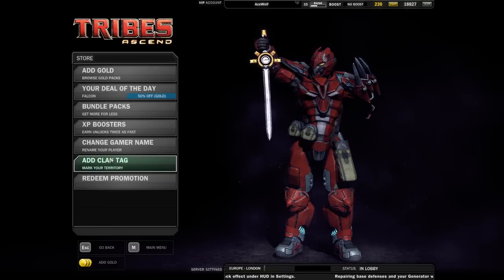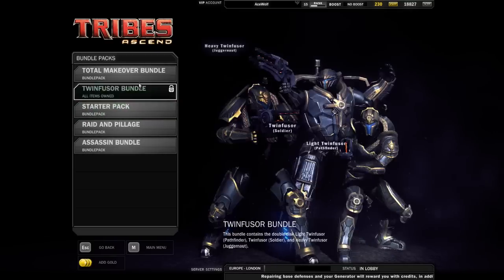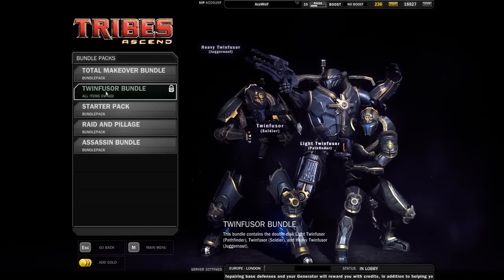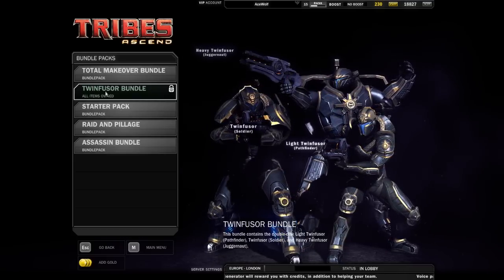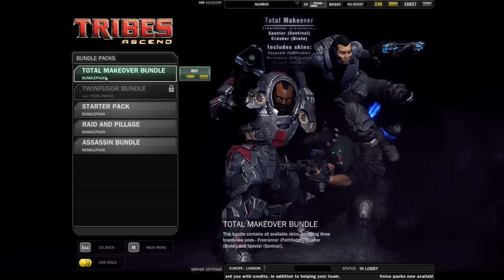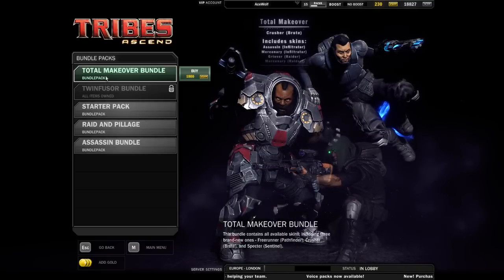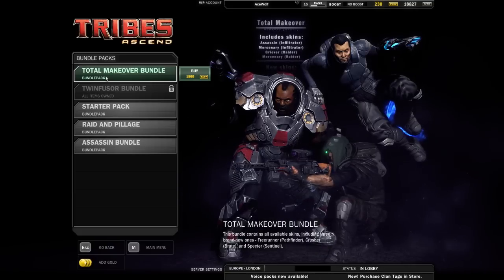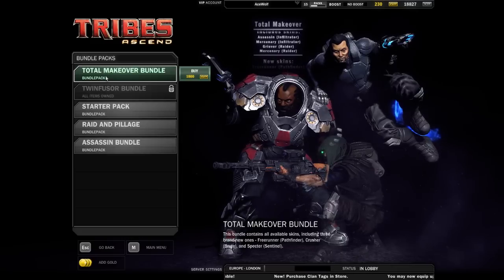I do recommend checking the skins out regardless. If you're going to buy the bundle pack, it's the Twinfuser bundle, granting you the three new weapons — the Twinfusers — for about 800 GP. And if you really want to spend GPs, you can go for the total makeover bundle, granting you every single skin in the game including the new ones, as you can see on screen.